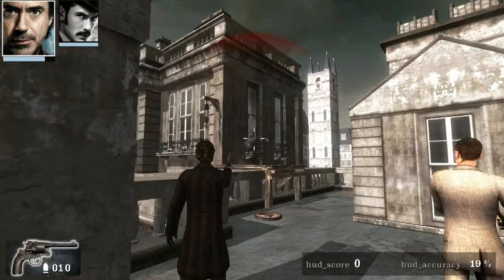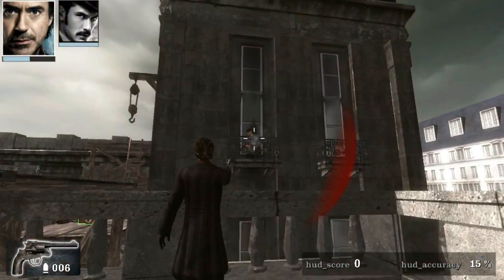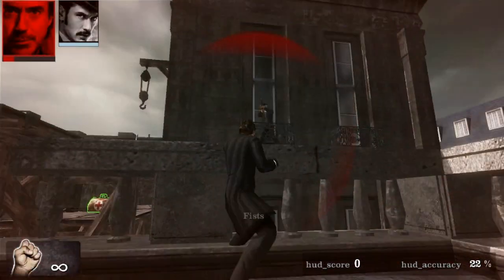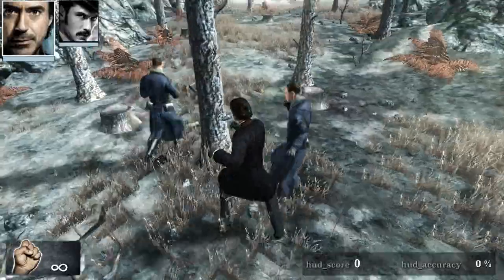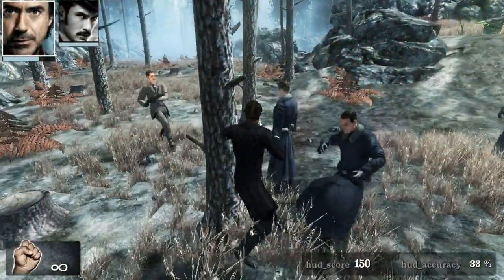Why don't you just walk around the wall? It's elementary, my dear Watson. Sherlock Holmes: Game of Shadows is a game based on the movie with the same name, which as far as I can remember was an okay movie, I guess. But the game — well, it's the game.